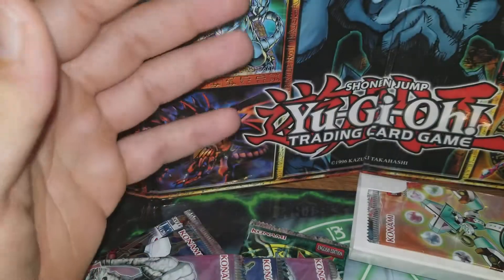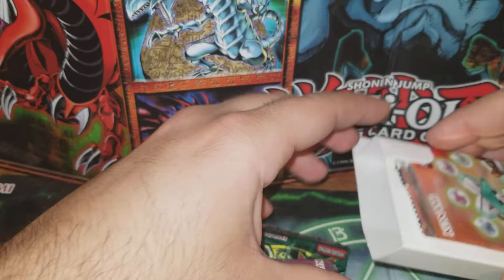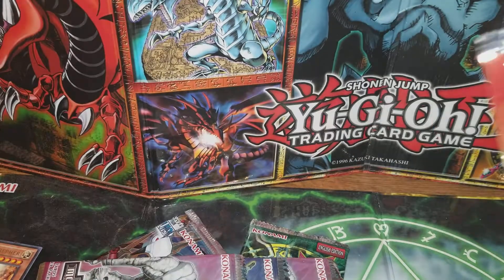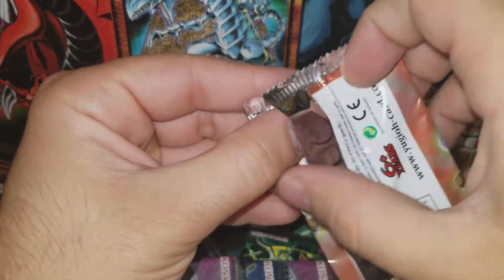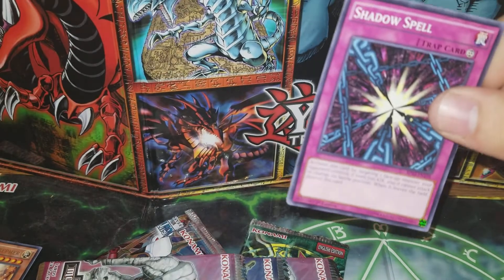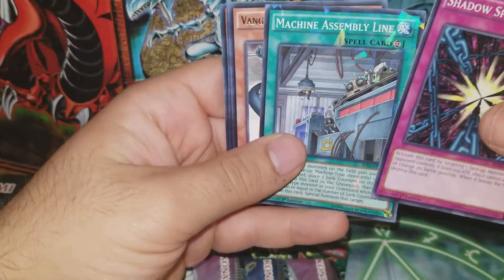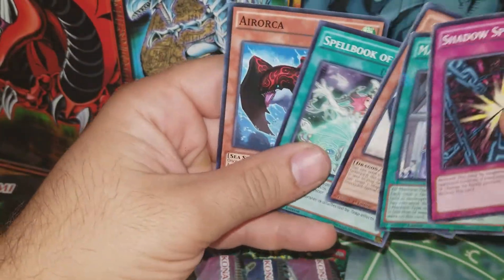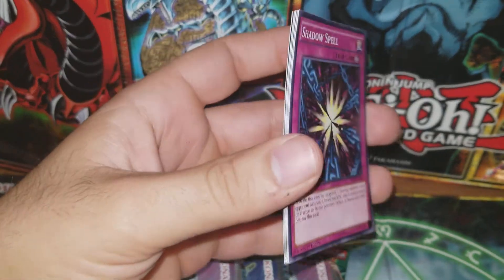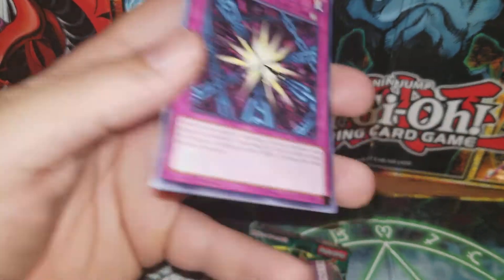Cyber Phoenix, that's pretty much it. These things suck - they pretty much use welding glue on these things, it's freaking ridiculous. Shadow Spell, Machine Assembly Line, Vanguard, whatever. Look at these cards - they're not even warped, they're like dead insane.